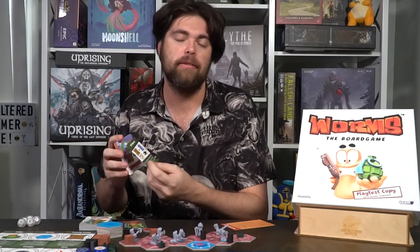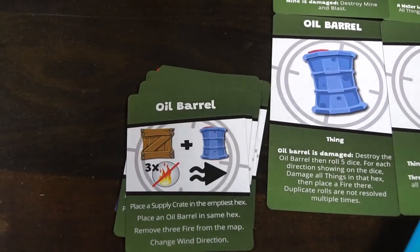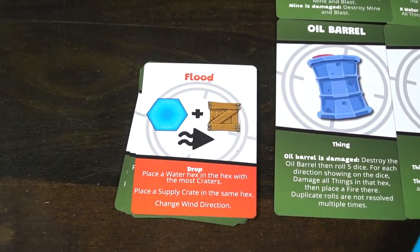After playing your weapon card, you end your turn by drawing a drop card and doing what it says — things like placing supply crates and oil on the board, because stuff falls from the sky and hopefully lands where your worms can pick it up. Unless it's mines — hopefully those don't land on your spaces. This continues until only the Armageddon card remains. When that's the last card in the deck, its effect repeats over and over until the game ends, which happens when only one team is left remaining.